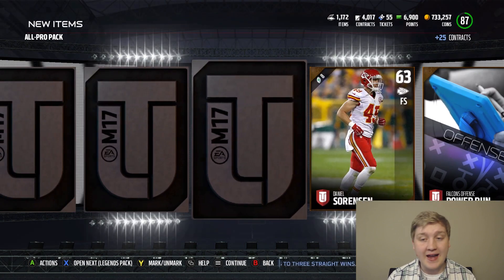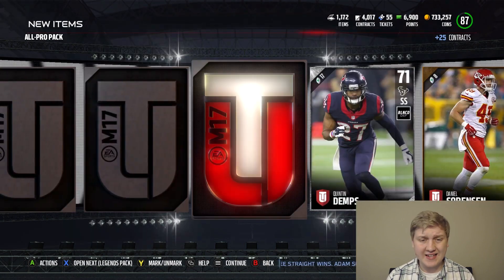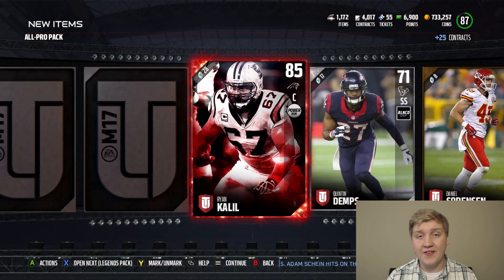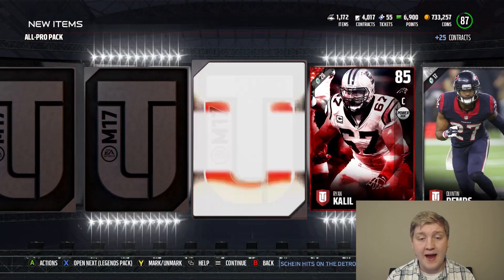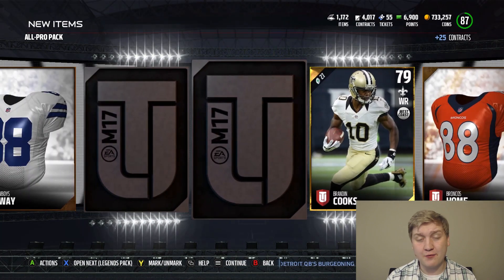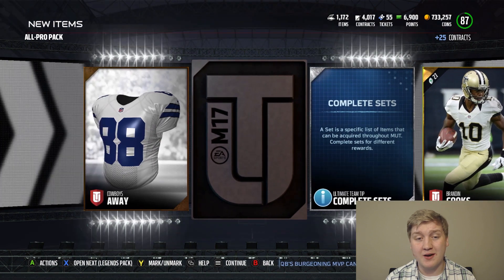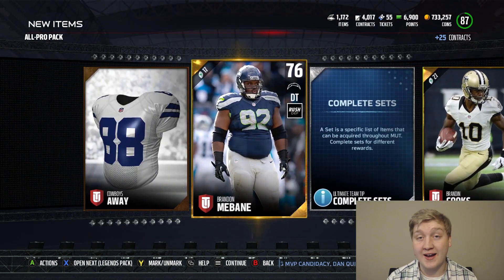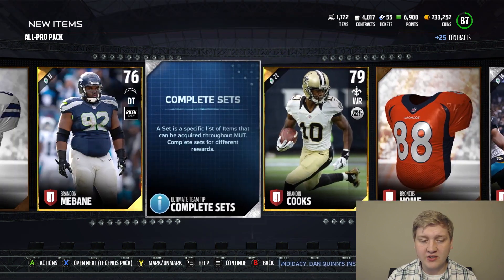Second All-Pro Pack. Can we get something Elite? We got a Base Elite — Ryan Khalil. Not bad, not bad. We'll take it. One of these packs is the free one and the other is from Solo — either way, they're both free. Brandon Cooks is pretty nice. Let's go ahead and get into the Legend Packs.